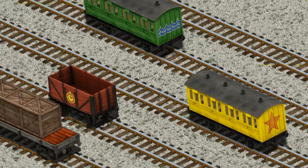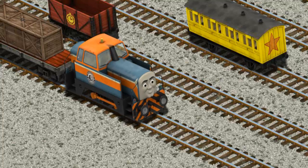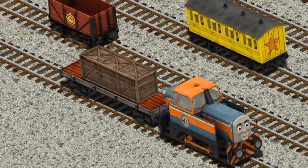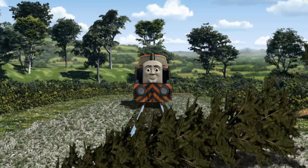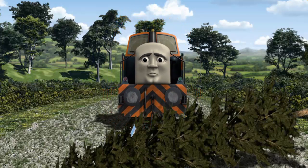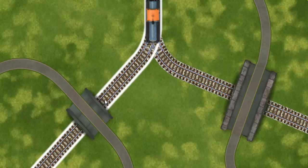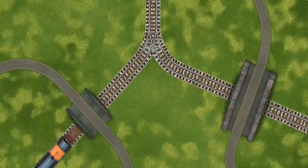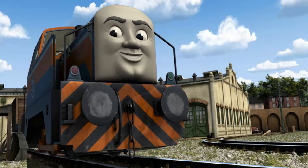You found it! Den went through the countryside. Suddenly, Den had to stop. He would have to go another way. Find the track that goes under the shortest bridge. Let's go! Den arrived proudly at Tidmouth Sheds. With your help, he was right on time.